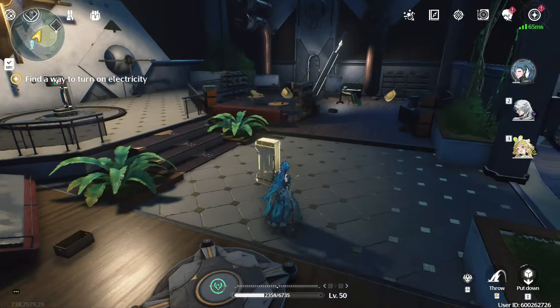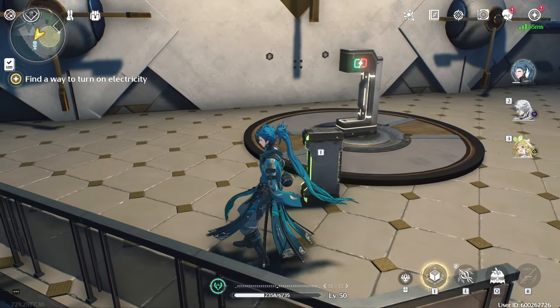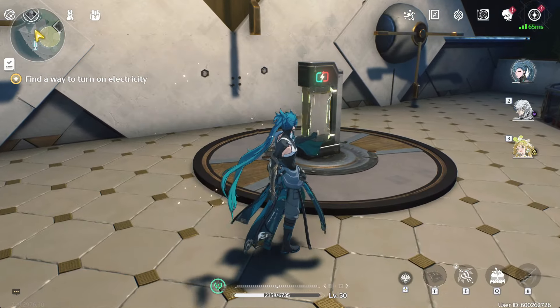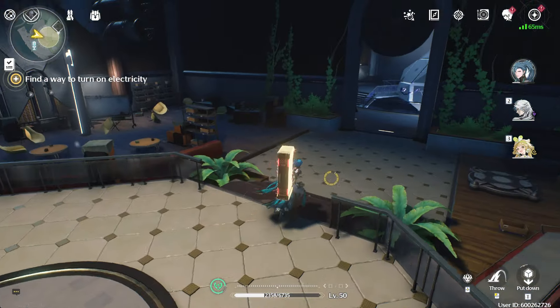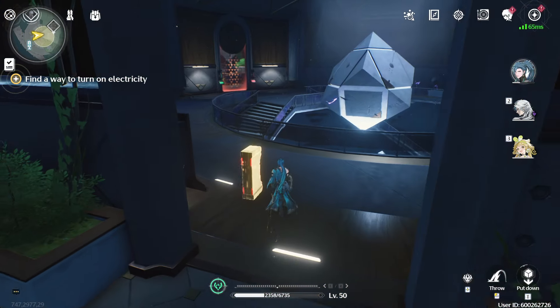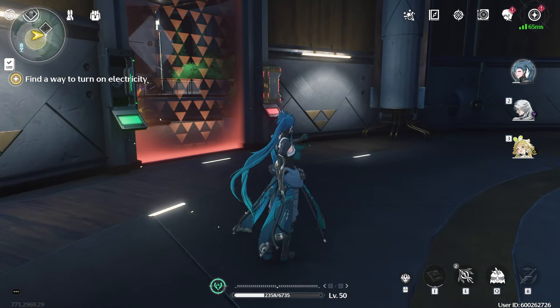But with that out of the way, we're now going to discuss how to get this. As you can see, this green to red — if we throw this into there, as you can see, it turns it from green to red. And we can then take this red battery that was originally in here and throw it into that one there.